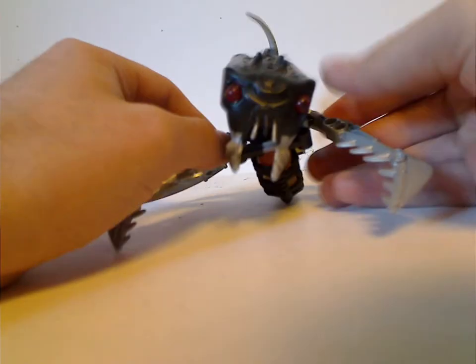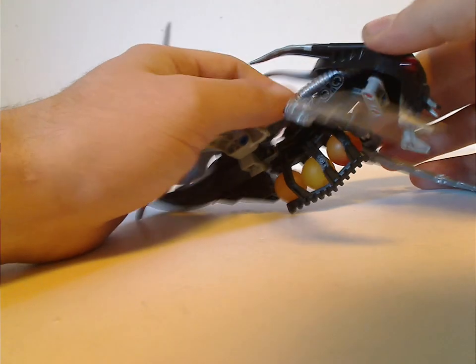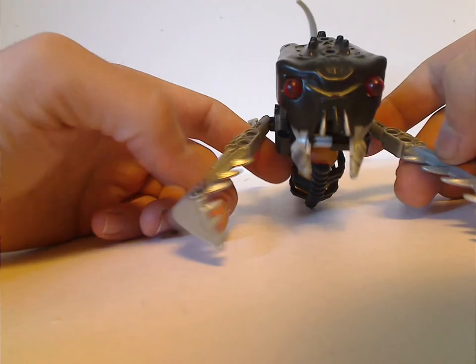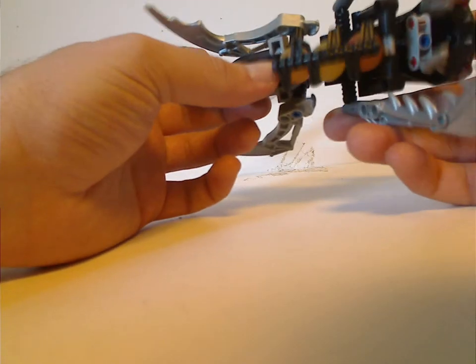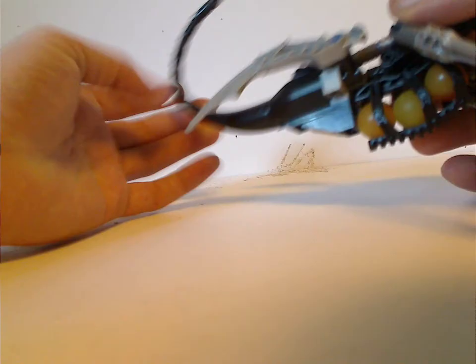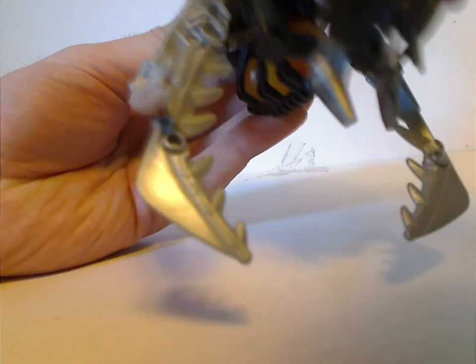The last build is another Rahi — also not sure what it's called. It's quite a good build, with a loose tube probably representing a spine. It uses Mantax's head as its head piece, Takadox's blades as fins, and Visorak teeth pinchers as well. It also has an Ehlek Zamor sphere launcher extender holding solidified air bubbles, and you can lift the head up to access them. The tail is a few Technic pieces with some spiky elements, and there are a few studs on the back to fit your Pridak minifig on.